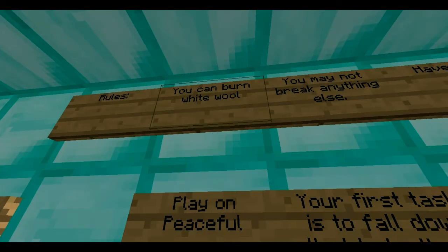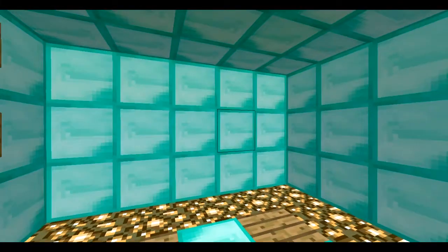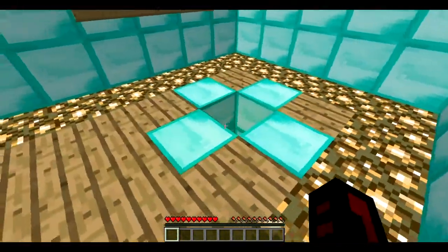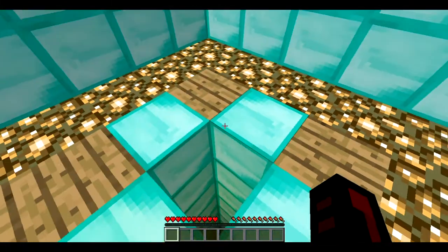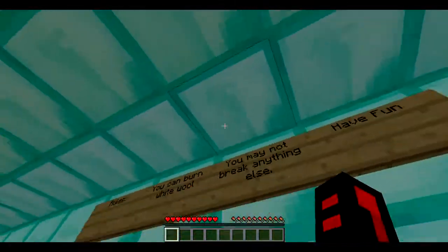Rules: you can burn white — whoop, that's a good rule. Actually, I think I'll give tips to the creators since this is my first custom map video — like putting a trapdoor there so you don't fall down while reading this, because I'm a goofy guy and I normally fall down.